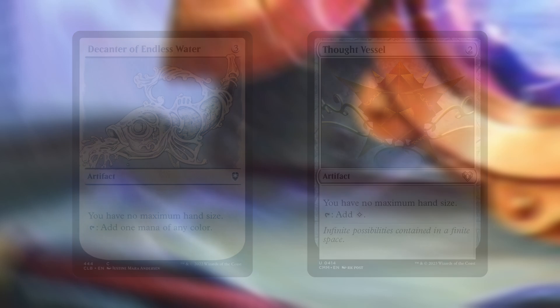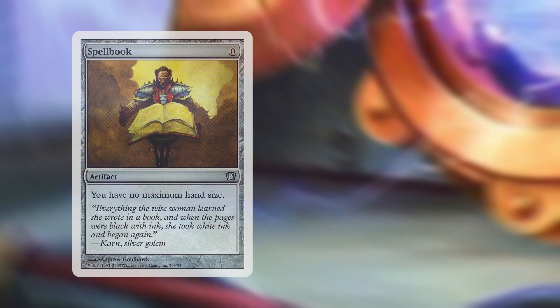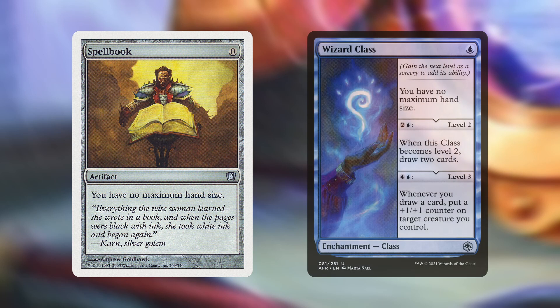We also have Decanter of Endless Water and Thought Vessel — the former tapping for any color, and the latter for generic — but both are here specifically because they give us no maximum hand size. Speaking of which, we have 2 more spells that give us no maximum hand size: Spellbook, a 0-drop artifact that simply makes our hand size unlimited, and Wizard Class, a class enchantment whose first level gives no maximum hand size, second level draws 2 cards, and third level buffs a creature with a +1/+1 counter whenever we cast an instant or sorcery.